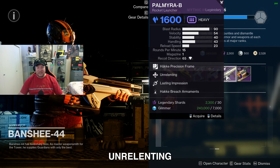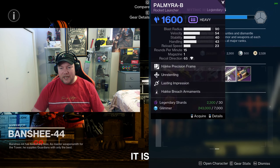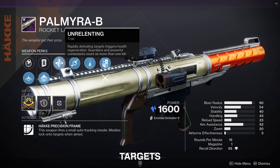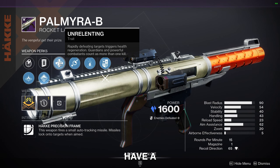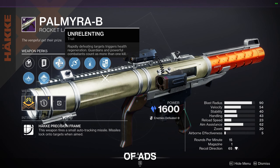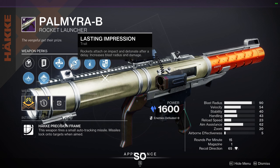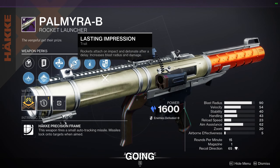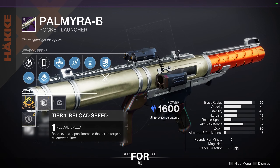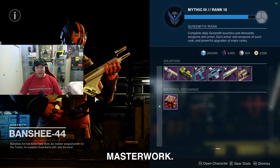We've also got the Palmyra rocket launcher with Unrelenting and Lasting Impression — not bad perks. Unrelenting means rapidly defeating targets triggers health regeneration, and it has a pretty good blast radius, so if you're low on health you can blast it into a group of ads and get health back. Lasting Impression makes the rocket stick to ads, increasing the blast radius in that group. It's also got Reload for the masterwork, which is always what I look for.